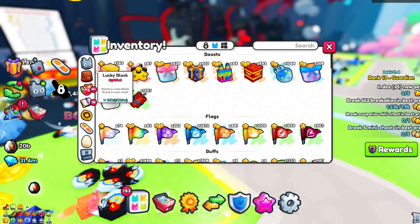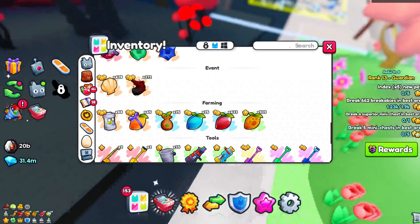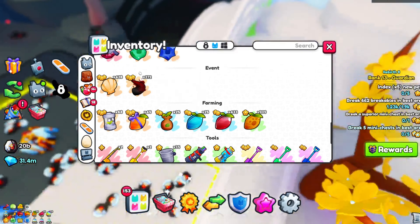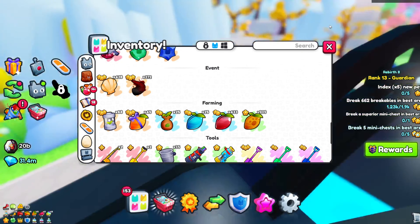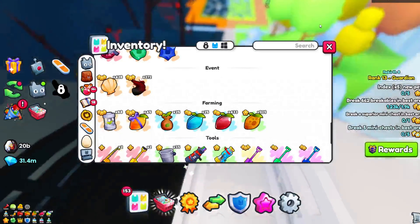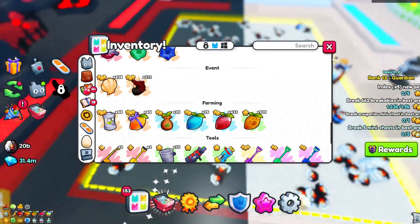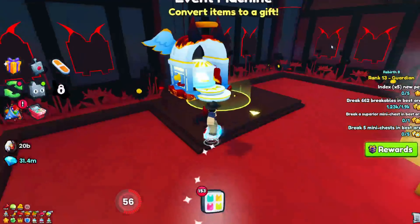Another one of my favorite methods is getting these demon horns or angel feathers and using them to craft the good or evil gifts. They sell for a decent amount of gems — I'm not totally sure — but if you can get a ton of them, they actually will stack up once you get the gifts.